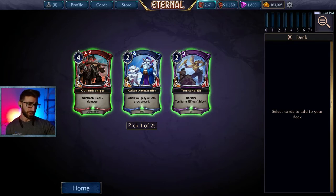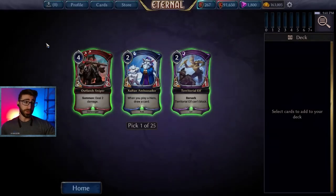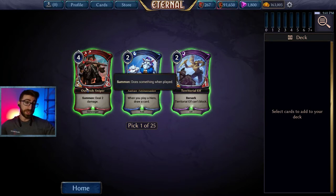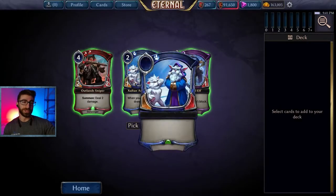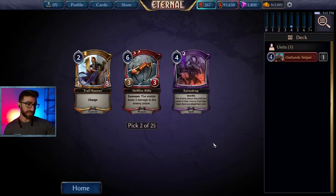Getting straight into the draft. The Outland Sniper — when you play a hero, draw a card. These are all fine uncommons, but I'm going to take the Outland Sniper. It's a mediocre-sized creature, just a 2-2, but summon: deal 2 damage to a unit. It's kind of like removal on a mediocre creature. The other card could also be really good, but there's no guarantee we find enough heroes to make its effect good. So we'll take Outland Sniper.